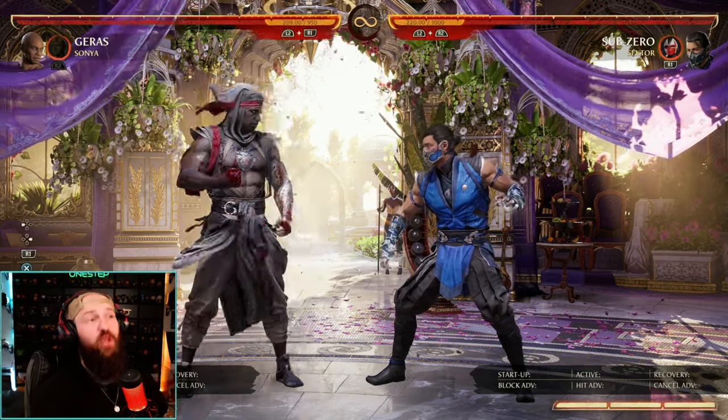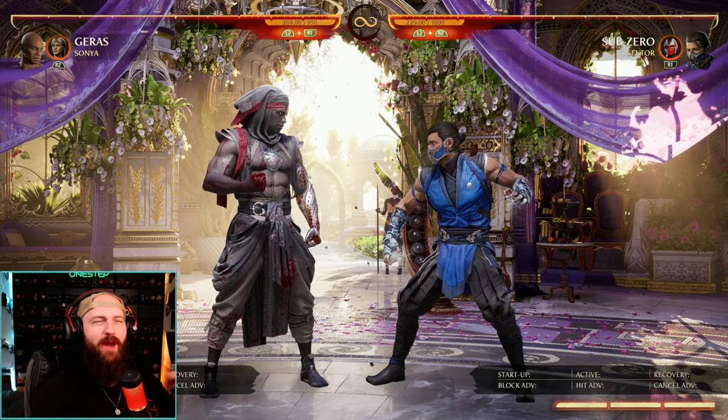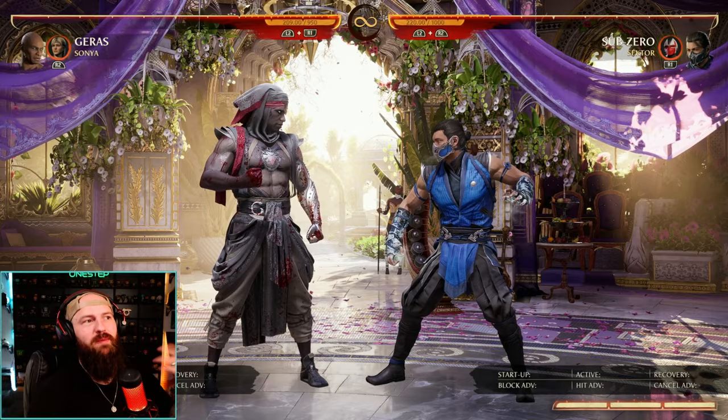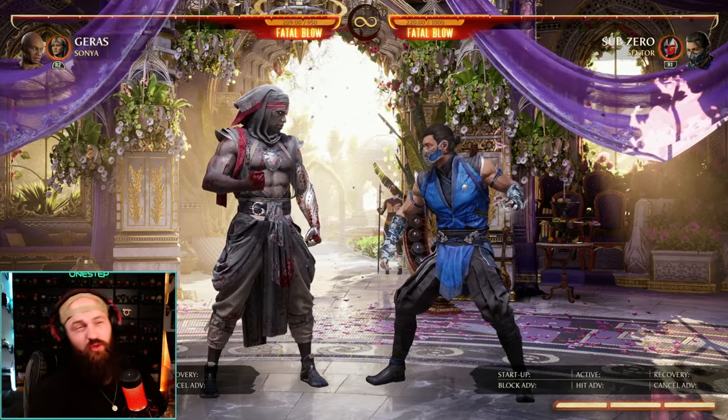Now keep in mind, that does use two bars. So if you're going to use that clone move, definitely make sure you know how to make it worth it. Otherwise you're going to waste two bars, and that's just a big disadvantage you don't want to be at. But I would definitely mess around with that clone a lot more — figure out what you can make the clone do while you do something else.